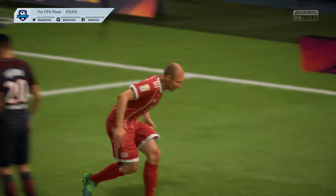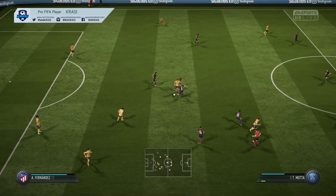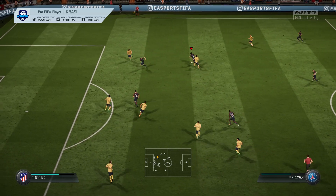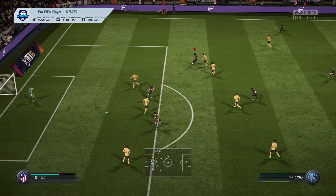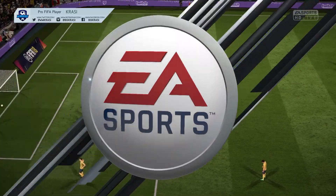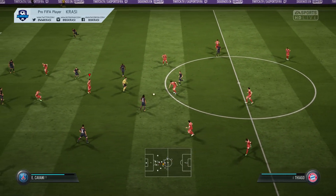To make things clear I've prepared a few easy-to-understand examples. The first one is with Cavani. I'm running towards the ball — before I touch the ball I release the sprint button and then quickly turn the left analog from left to right once in order for the player to perform the zigzag dribbling move. As you can see, it's an absolute killer — you can go past defenders without any problems using this unique technique.